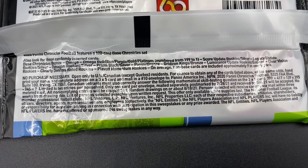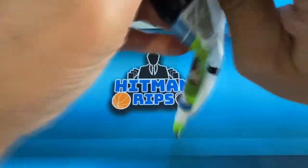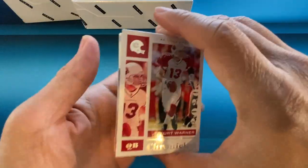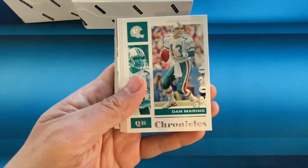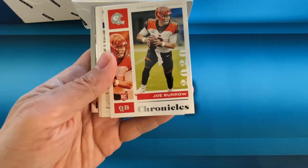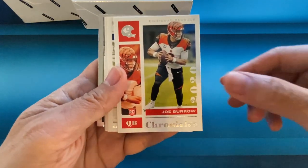You can pull the 1-of-1s out of here, which is pretty cool. So it looks like we do have some kind of chrome in here. Here's a Kurt Warner, Dan Marino. There's our first Joe Burrow — that's just the base Chronicles though. Chronicles is loaded with rookies; it comes with 17 different sets. Mostly going to be rookies. You do have some vets, some retired vets as well.